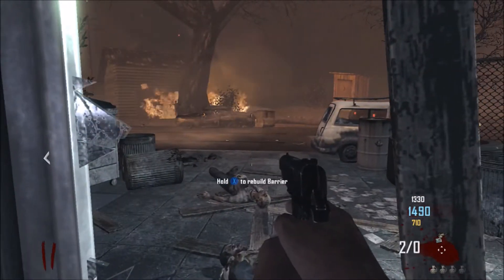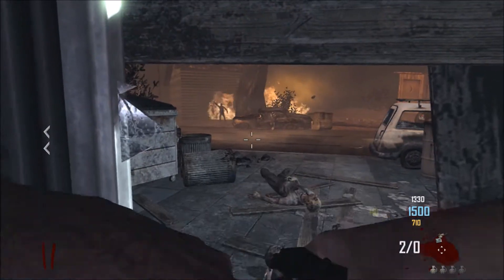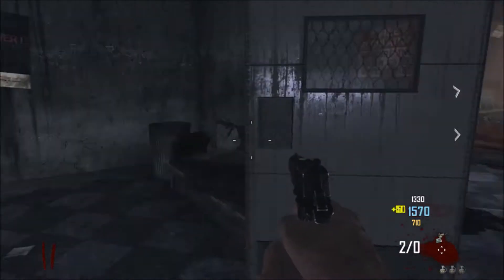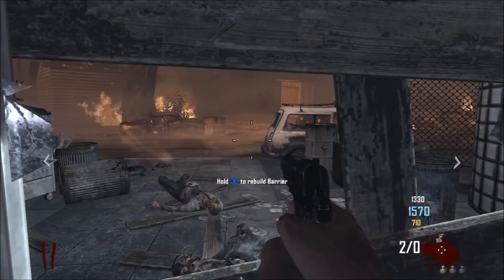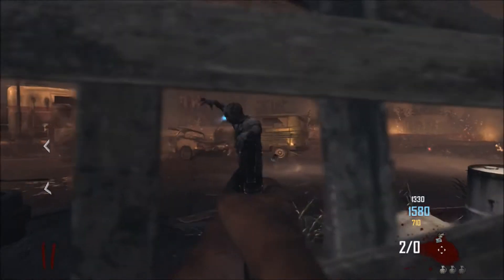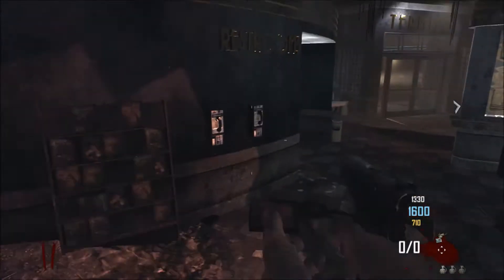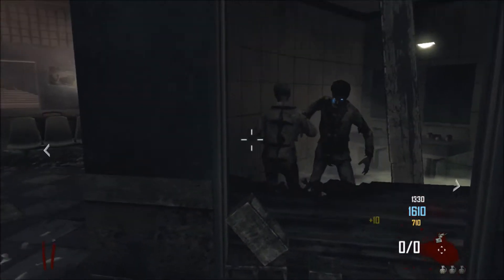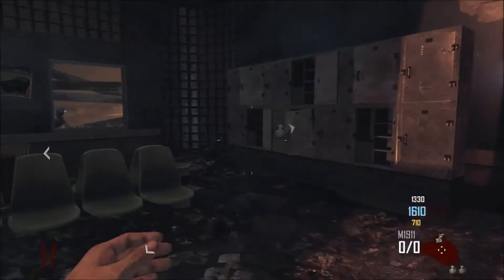They are found on most Black Ops 1 maps. They're not hard to kill, but they're just sort of annoying — they're running around all over the place, they're really skinny, more mutated. They have a different style of moving and attacking. They're sort of like more intelligent dogs, I would say, but it's definitely not a step up from zombies — it's just a different type of zombie.